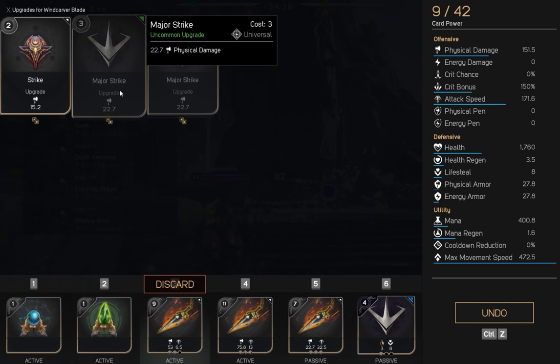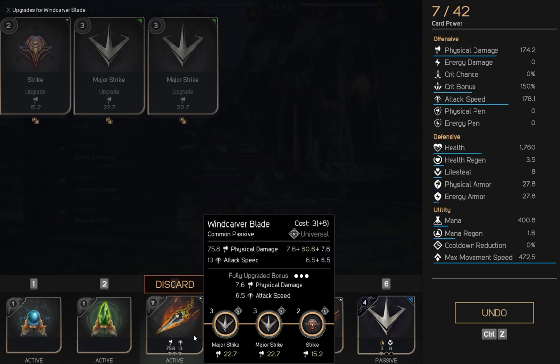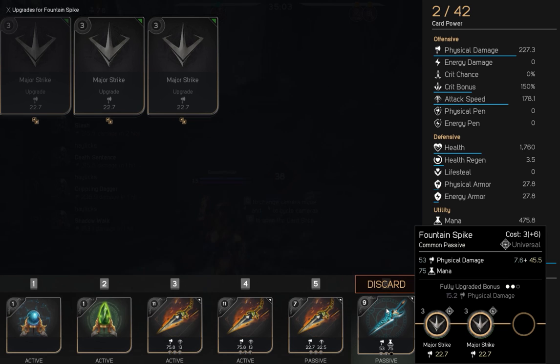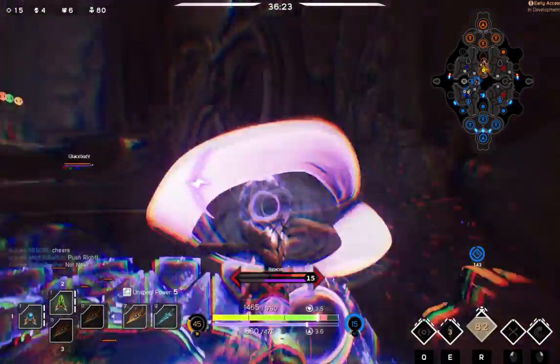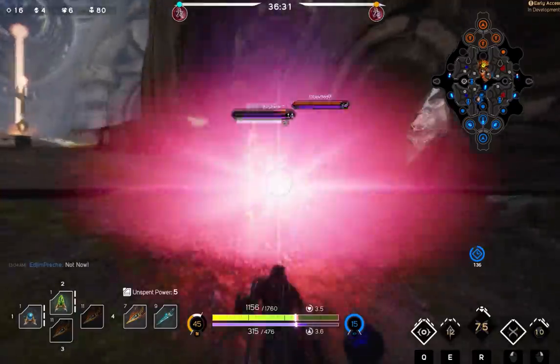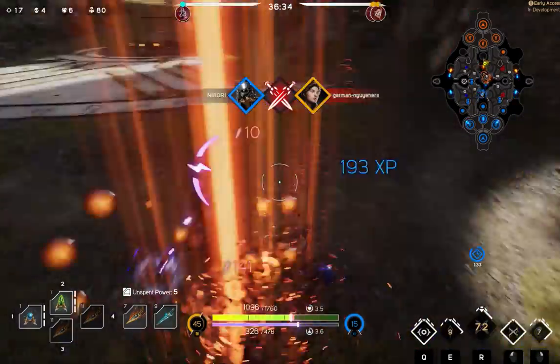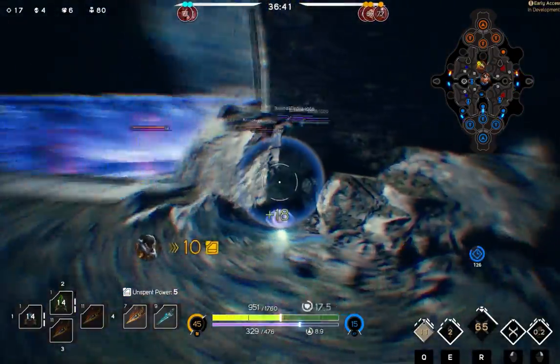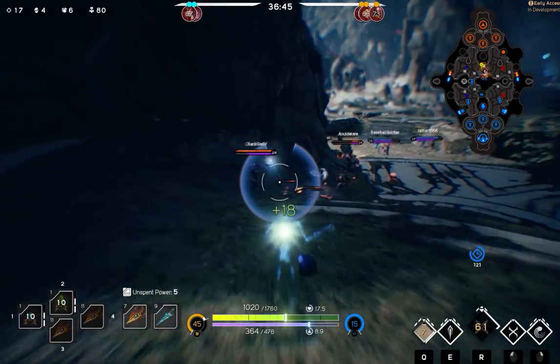Since we have tons of points now, we're going to get two major strikes and a regular strike in our Windcarver Blade. Then we're going to remove our Stalker's Key and get our first Fountain Spike, putting three major strikes in it. We're not going to get rid of our health or mana potion because we need those in team fights for sustainability. This will bring us to 227.3 physical damage and an extra 75 mana. I see that middle needs some help — I ultimate on the Gideon while he's in his ultimate and take him out so he does not hurt my teammates any further. Sparrow once again is going to get the short end of the stick here.